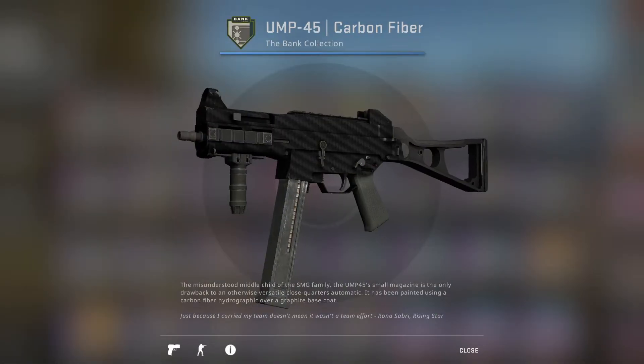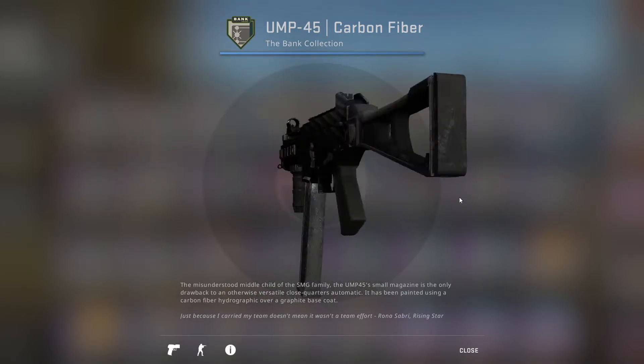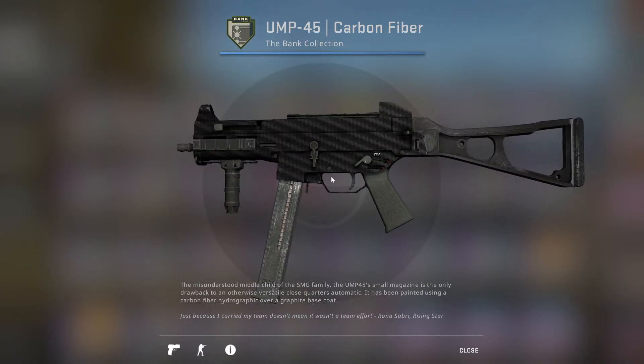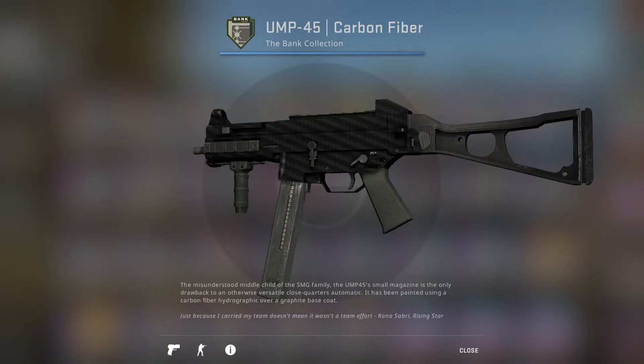Next up we have the UMP Carbon Fiber, which sucks because it's only half of a skin. The back, bottom, and front are untextured, and even parts of the middle of the weapon are untextured. That being said, the carbon fiber looks kind of clean — I really like how it looks. But because only half the weapon is textured, it looks like stock. It's an F tier. It basically just looks like stock. Don't buy it.